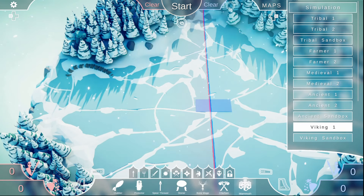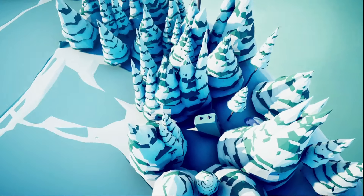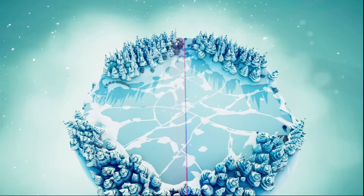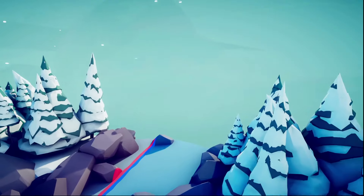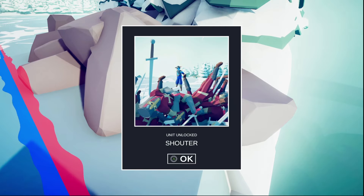Here we are in Viking 1. Into free roam. Right over here, see this stone. Some marks on it. Go past this. There's a head. Ice Giant! Can't wait to see what that can do. Next up on Viking 1, we're this way towards the end of the map. A Viking helmet. Shouter. Scream really loud. What does it do?